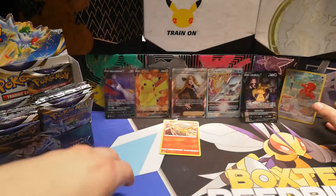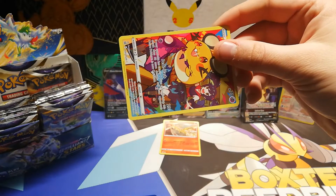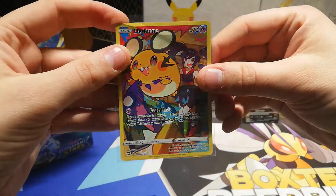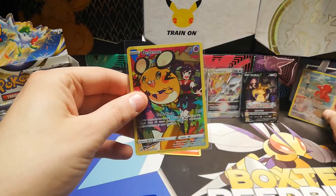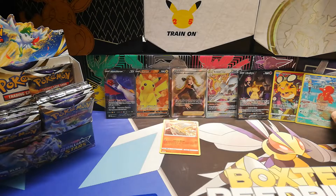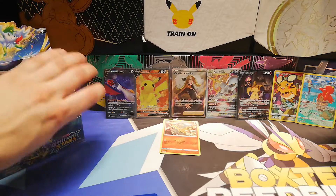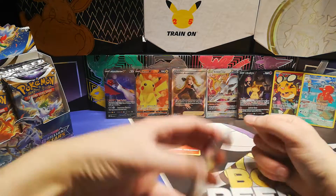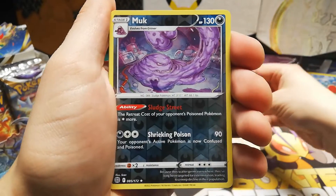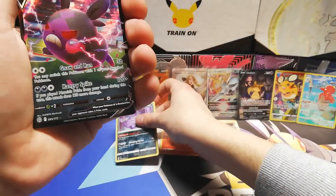We immediately go to pack number two with this code card, with this character card — it's actually the third time I'm pulling this character card, but still really cool. Put you over yonder way. The next card is going to be a Lucario — that's a foil — into Morpeko. Oh, more Piko V — that's actually a cool one. Let's put you to the side for now.